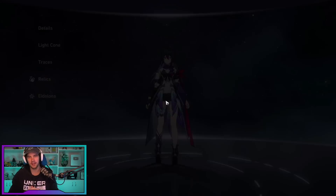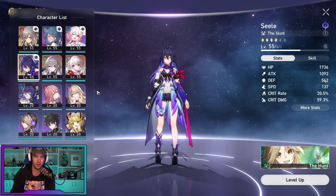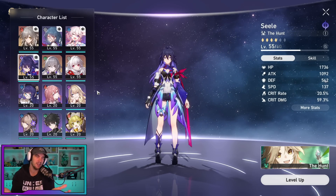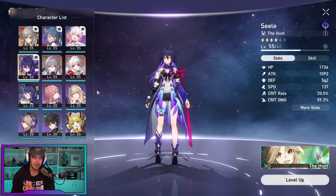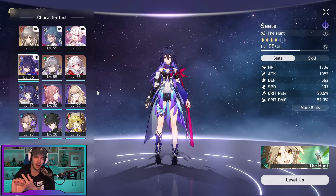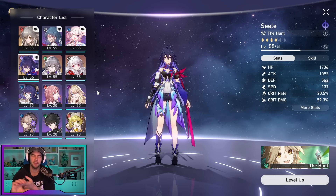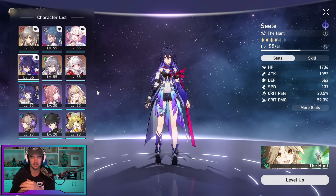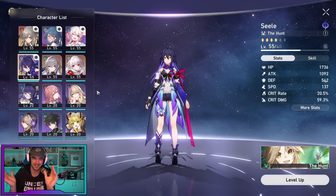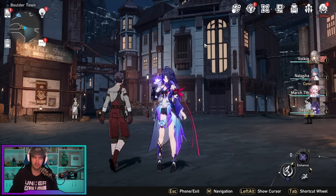We've got 90 summons to do on the standard banner to get to our first 90 pity. I want to see if I get her light cone. If I don't, I'll pick up her light cone from the simulated universe and then we can do Clara's stuff. Hoping for Gepard, Bailu, or honestly any Welt - any of the five stars I don't have. Even if I get a dupe for Bronya or Clara, I'm pretty happy. For light cones, I'd want Clara's obviously, or maybe Gepard's since I like it as a tank one. Any five stars I'm happy with.